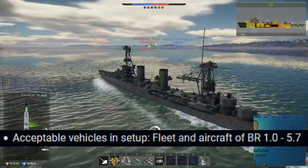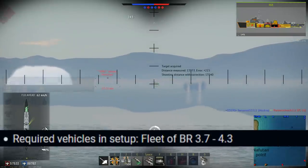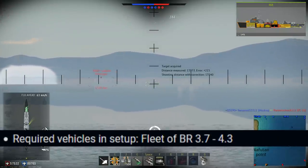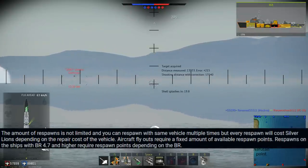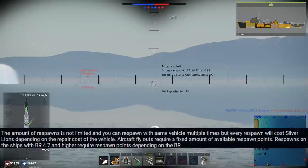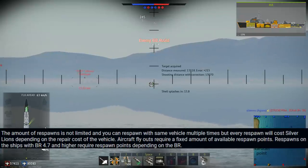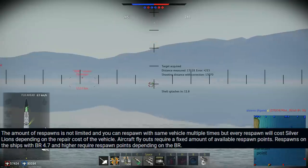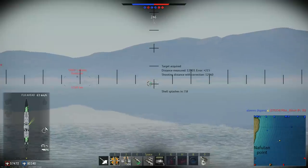Any boat and airplane from 1.0 to 5.7 is allowed. However, you are required to take at least one boat that is 3.7 to 4.3. You can respawn as many times as you like, however respawns require an SL cost, and to respawn as a ship that is 4.7 or above or an aircraft requires spawn points from about 500 to 1,000 depending on the vehicle. It's not that hard to gain spawn points.